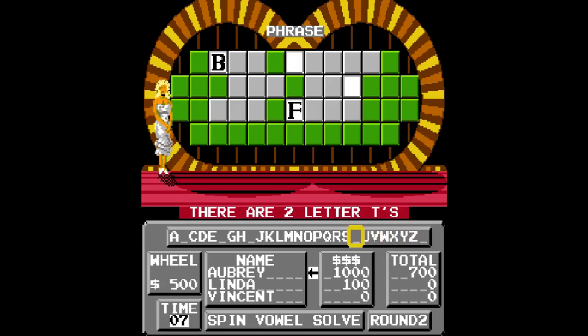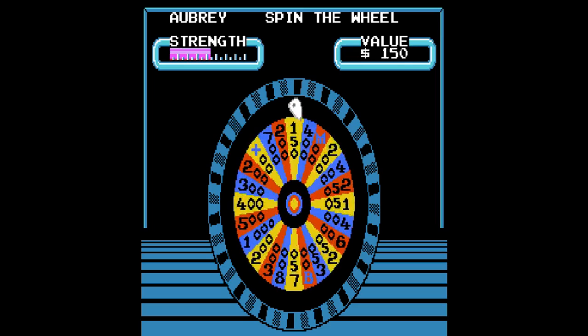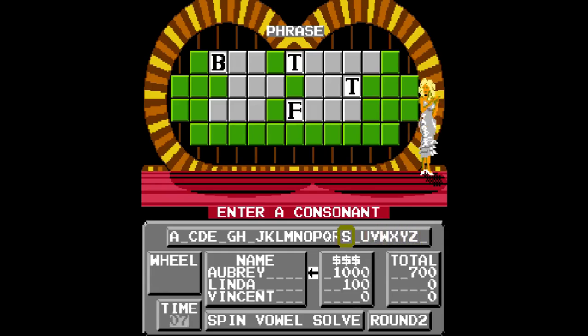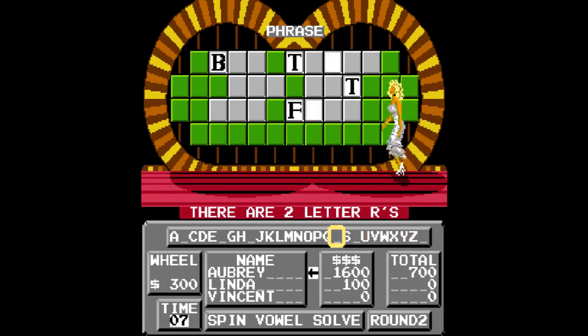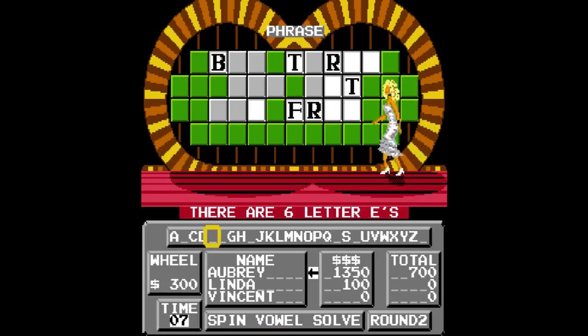500 — let's have a T. I don't believe it, you know how many there are? Two... one. No, there's two, plus another. Nice recovery. 300. R. I'll buy an E — there are six E's. Wow.